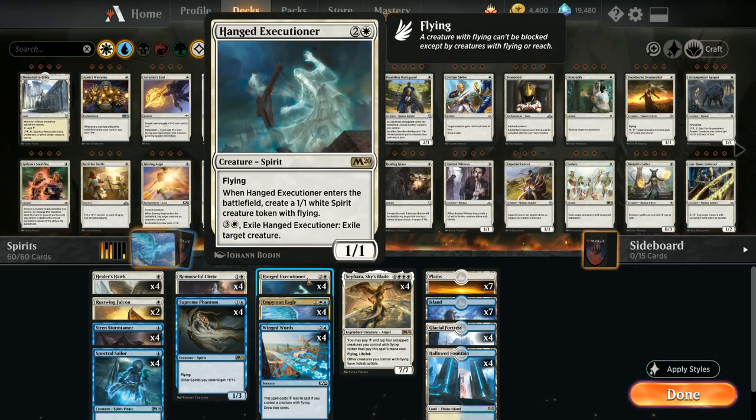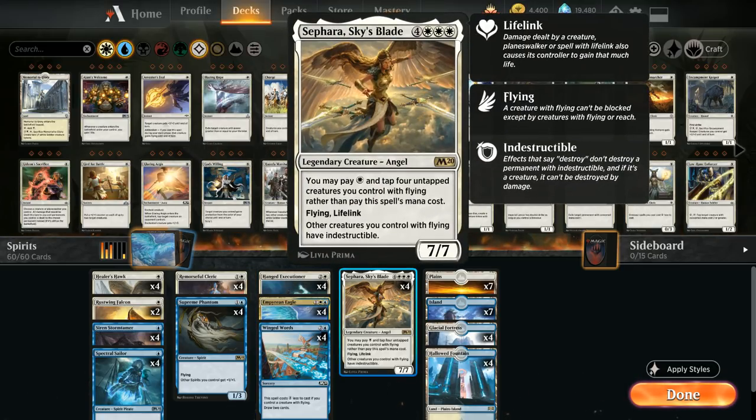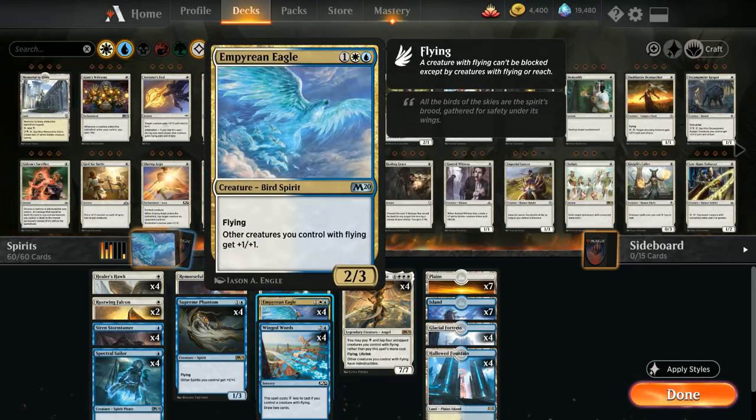At 3 mana we've got the full playset of Hanged Executioner — 3 mana for a 1/1 flyer that enters the battlefield alongside a 1/1 spirit token — and for 4 mana we can exile the Executioner to exile an opposing creature. Despite being a creature-only deck we still get some interaction, and getting two flying creatures from one card makes it even easier to cast Sephara.